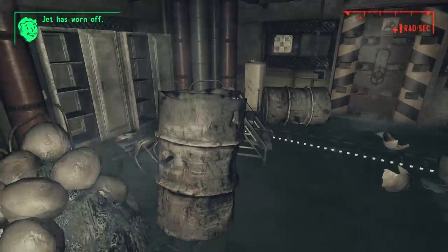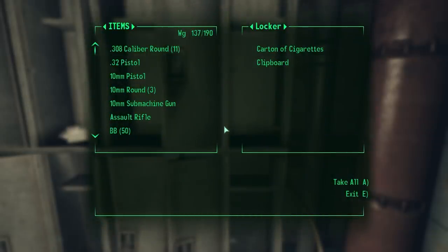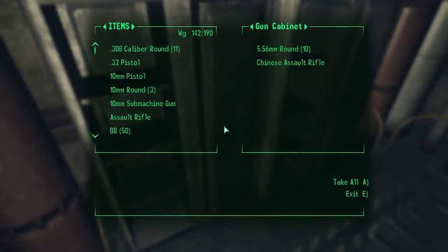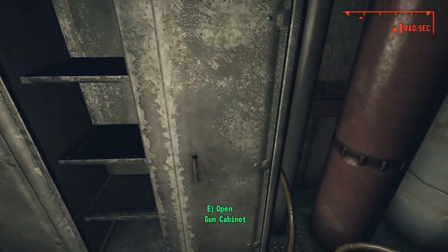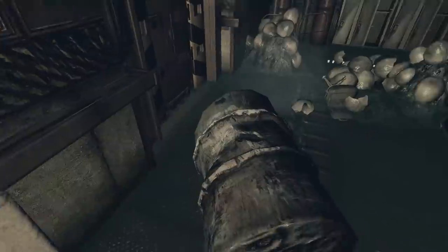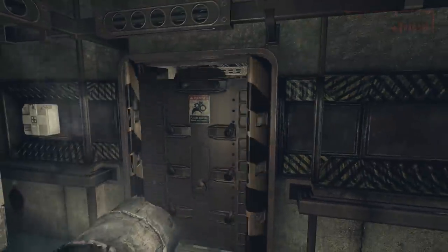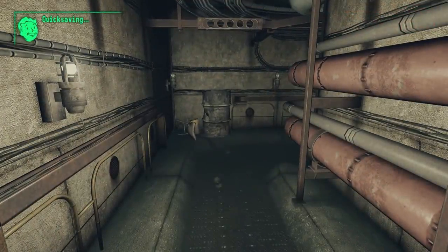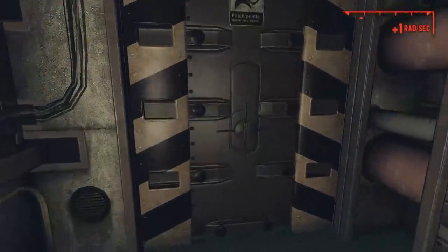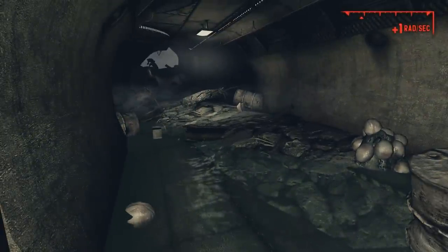We retrace our steps back to the room with the staircase and move to the other side and out the second door. This leads to a small room with more Mirelurk egg clutches and a number of lockers with minor scrap. Against the southern wall, we find two gun cabinets. In the first, a Chinese assault rifle with 5.56mm rounds. In the second, another laser pistol with more energy cells. On the wall above a water fountain to the west is another first aid kit with more Stimpaks. Opening a door to the west leads to another flooded hallway, then around a corner through a security door into yet another tunnel.